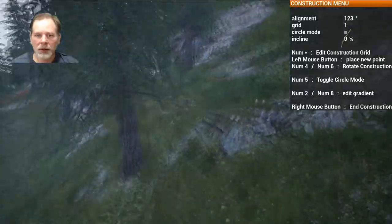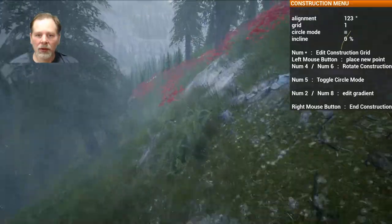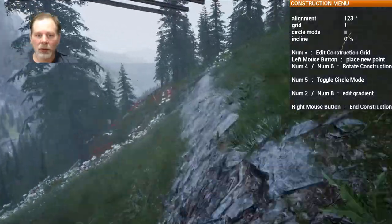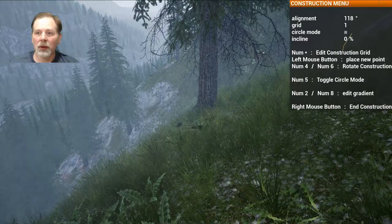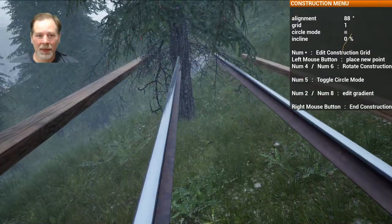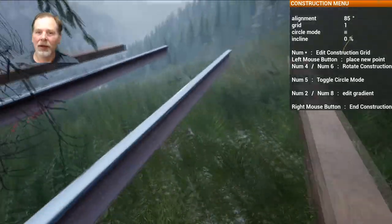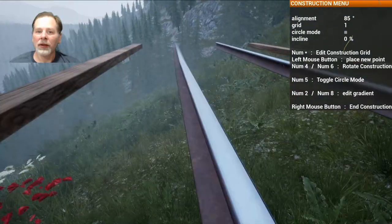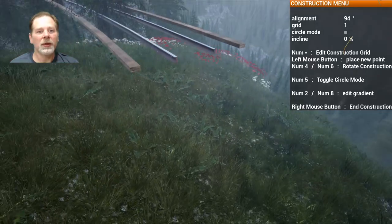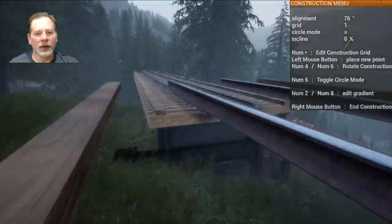And we'll go around like this. Our incline is going to be zero. Where is it? There it is. So we want to come up to where we're on the edge of this. It just seems like it's going uphill. It's just me. I think we're probably going to end up going in the same place as we did last time, right? So we're going to want to go like this. I don't remember having this much bridge last time. Did we have that much bridge last time? Let's see where this goes.